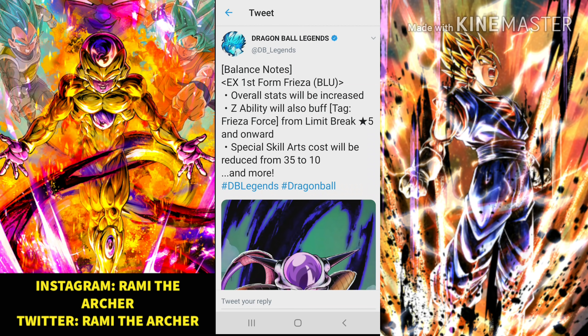Our third character is the EX First Form Frieza, the blue one. This character will get an ability buff starting from limit break five-star that buffs the Frieza Force tag. This isn't very useful for PvP, but it is a little useful for PvE since there are places where you need Frieza Force characters. The special skill arts that immobilize the enemy will now cost only 10 instead of 35 — that's insane! Again though, I don't think it will be very useful for PvP; it will be more useful for PvE.